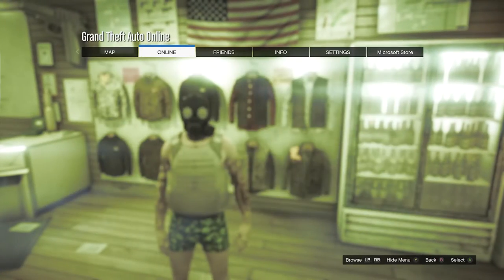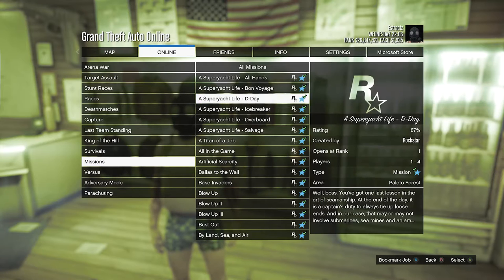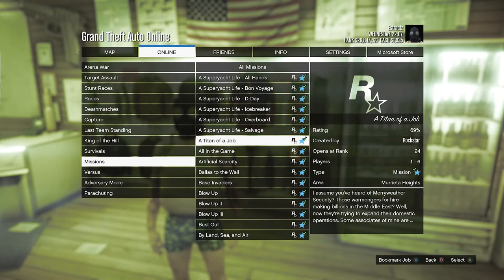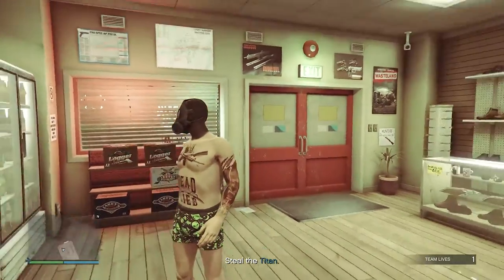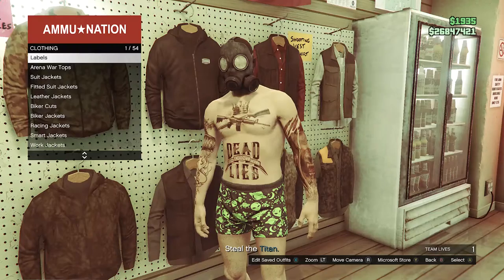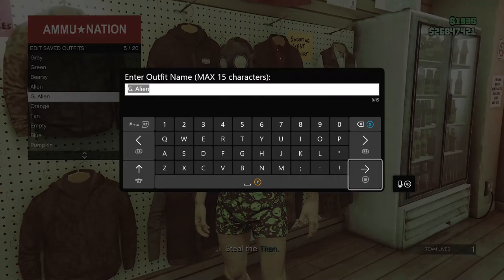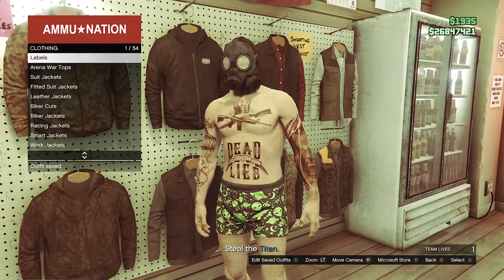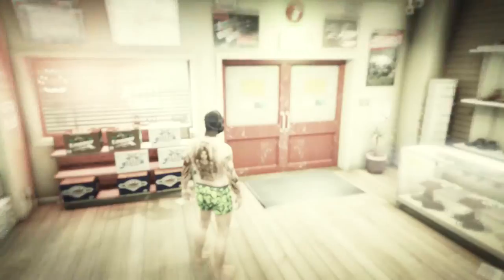Just hit pause, go to online, go to jobs, go to play job, go to Rockstar created, go to missions, look for the job called "A Titan of a Job," and just fully start up that mission. Now that you have loaded into the mission, you should see that your character is not wearing the utility vest anymore. So now that your outfit looks like this, just walk back over here to the tops, hit edit saved outfits, and save the outfit on whichever slot you did before once again. After you do save the outfit, back out of the tops, pull up your phone, and just quit the job from your phone.